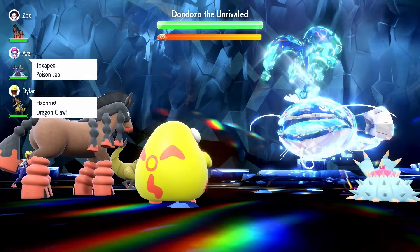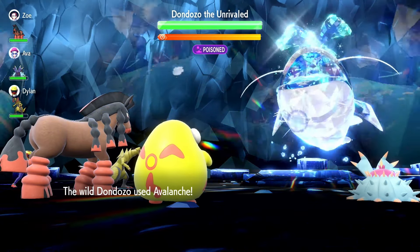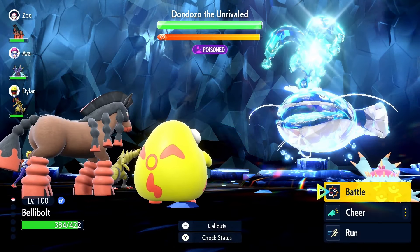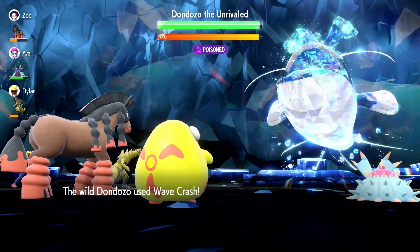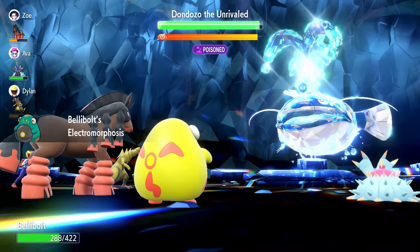To start out the fight, Reflect is going to be a great option to throw up on the field — absolutely want to use it here to bulk Belly Bolt out right away. From here, I'm going to go for 2 Chilling Waters and 3 Acid Sprays.